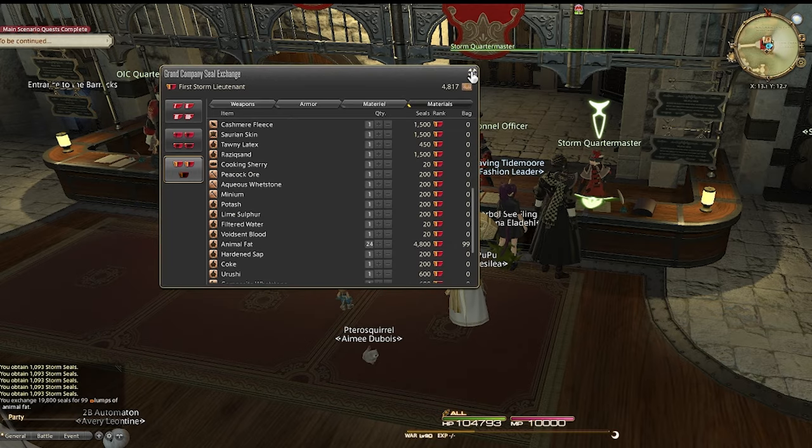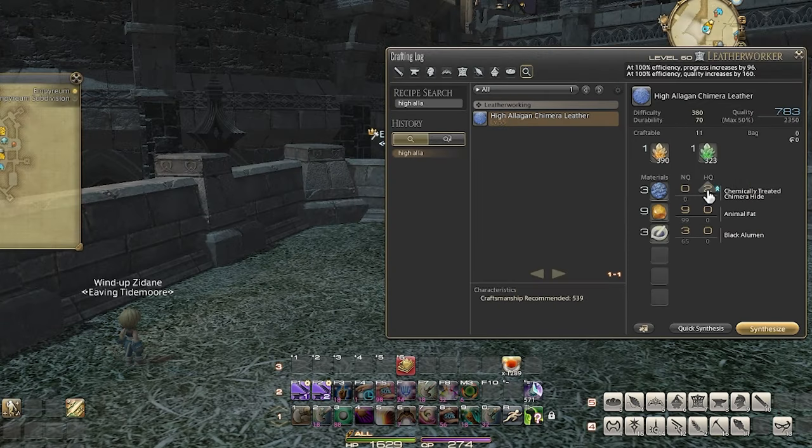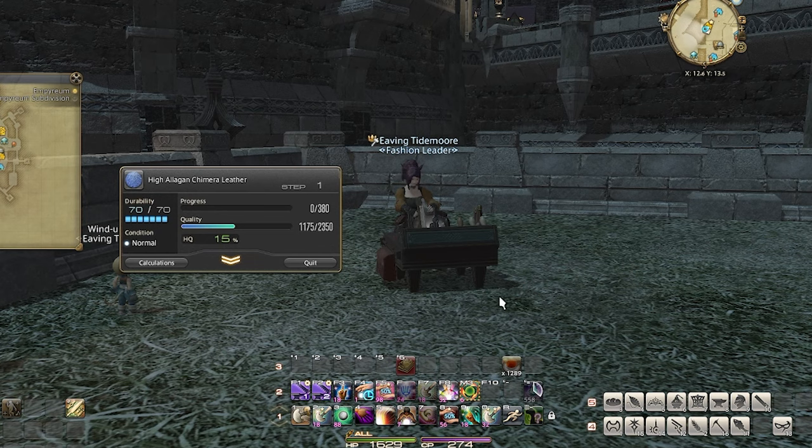Since I already had some seals, I just bought a full stack of 99. My leatherworker is currently wearing the level 60 Namazu Beast Tribe gear, which boosts my stats more than enough to reach the recommended craftsmanship of 539. I'm not an expert craftsman, but let's see if I can make a high quality with my layman skills.